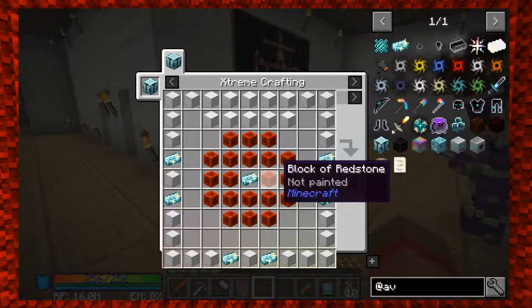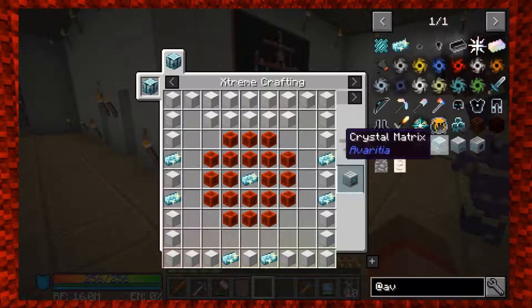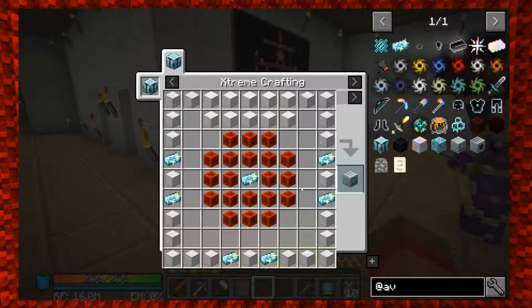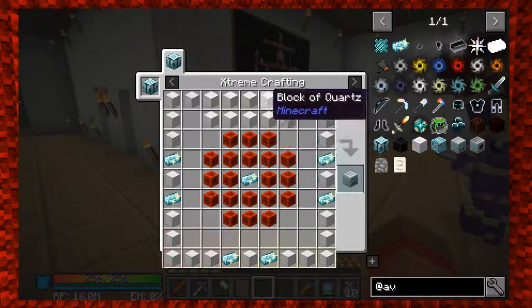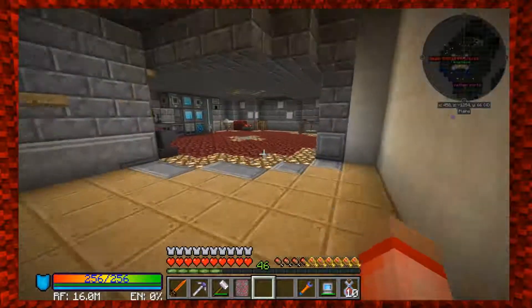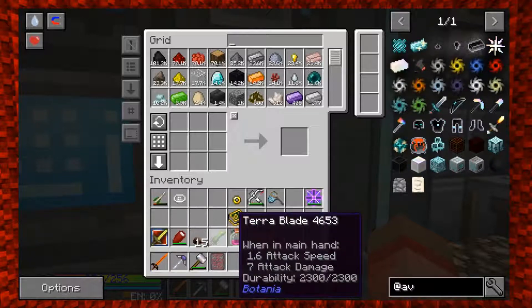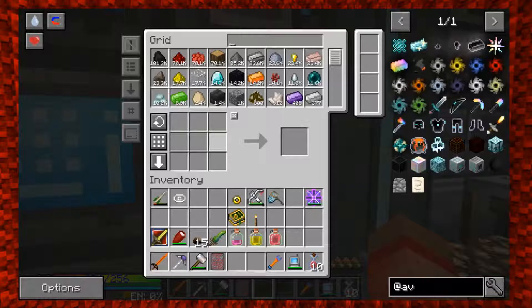We probably need a neutron collector! Oh my goodness - block of redstone and block of quartz. I'll head to the system and start making blocks. Tell me how many blocks we need. Count? Oh my gosh. Five times two is ten - let's see: 20 blocks of redstone.